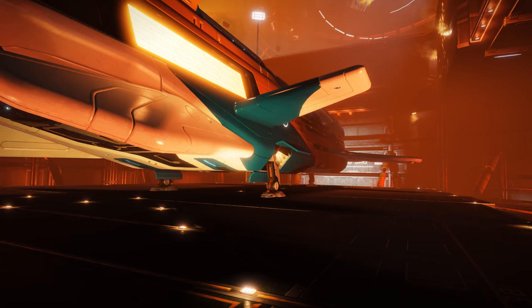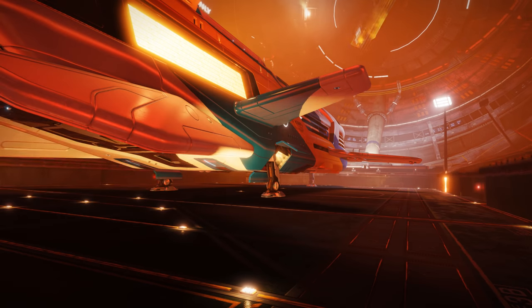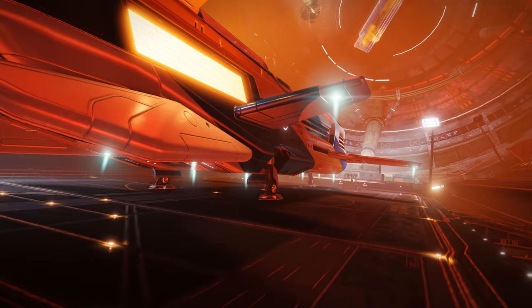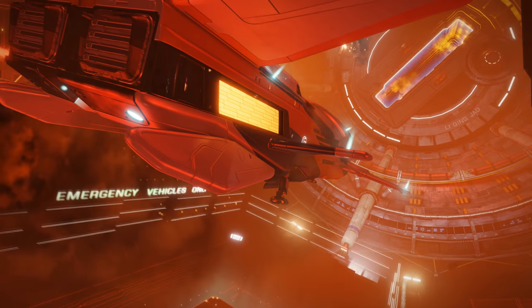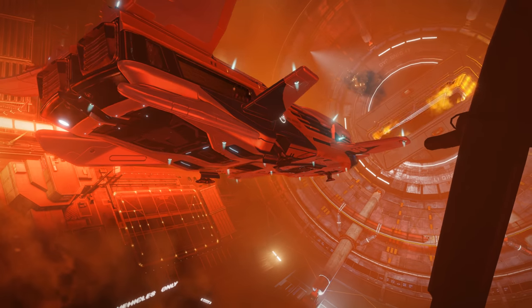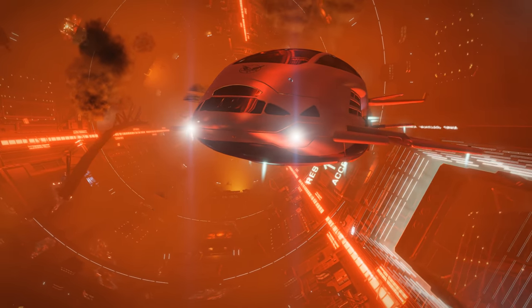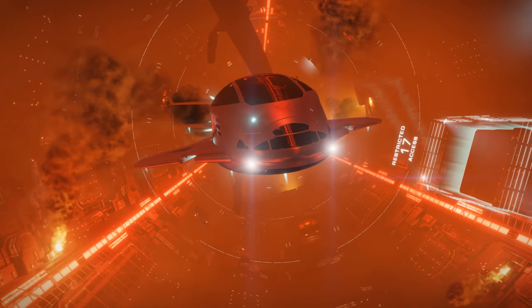Stations can occasionally be set ablaze by Thargoid activity or by terrorist attacks. Whatever the cause, the scenarios are exactly the same. Keep an eye on the Galnet in-game newsfeed and you'll occasionally see stories detailing what stations have been attacked and why. Also, if you look on the galaxy map in-game, the burning stations appear as large red icons over the target star system.